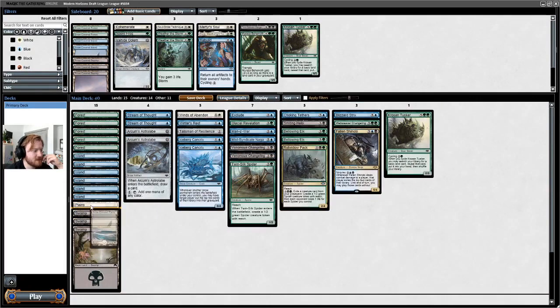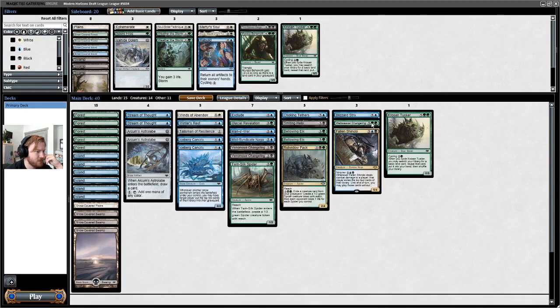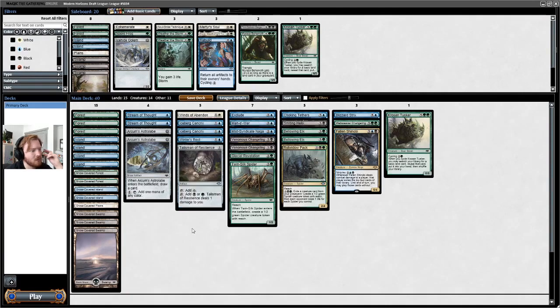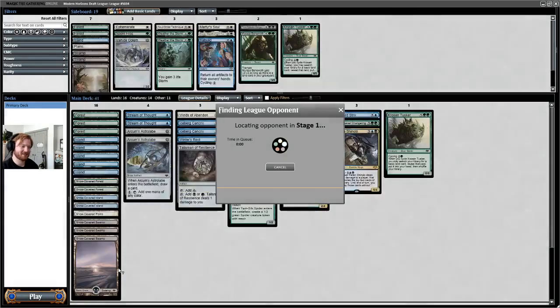I guess we want two Snowplanes — maybe not. We have no double black, two cards that are double green, and the rest are blue. I don't know what the 16th land should be. I'm just gonna run 41 cards because I'm getting too frustrated to try and cut the last card. Make it an Island. Let me double check for Glacial Revelation — we have eight Snow Lands and six Snow Permanents, so that's 14 Snow Permanents total. Alright, I'll see you guys round one. Hopefully this works — four-color Snow!